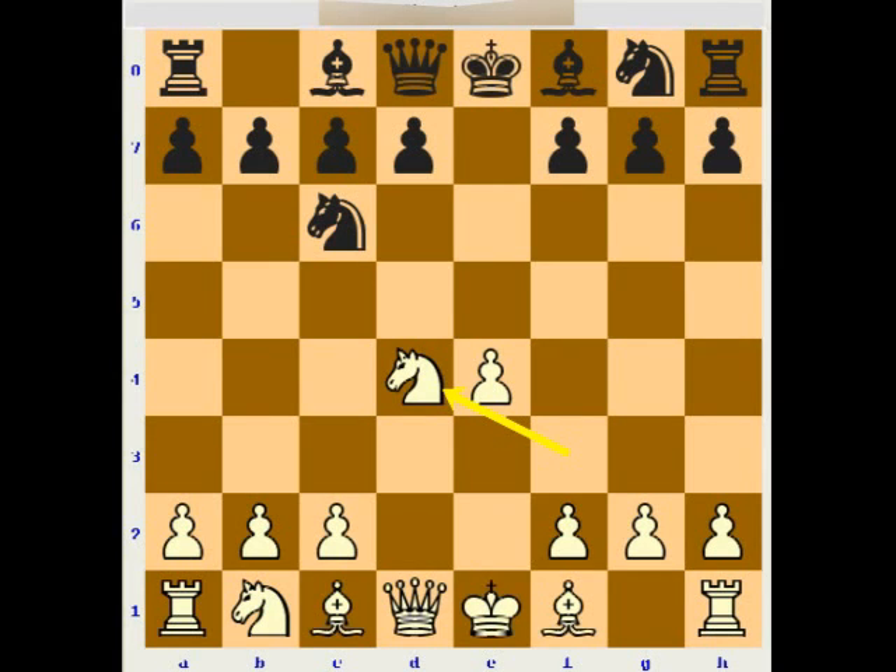From this point, black can decide to play the knight f6 line, which is the most popular, or also the bishop c5 line, which is nearly as popular as knight f6, or also possible to play an interesting attacking idea, the queen h4 move. This will be the theme of this lecture.